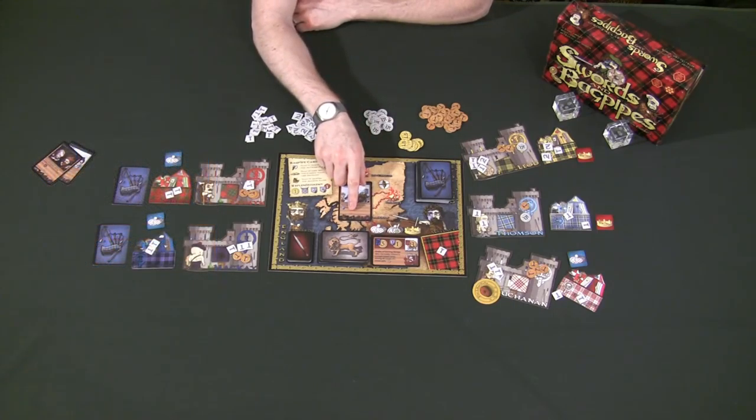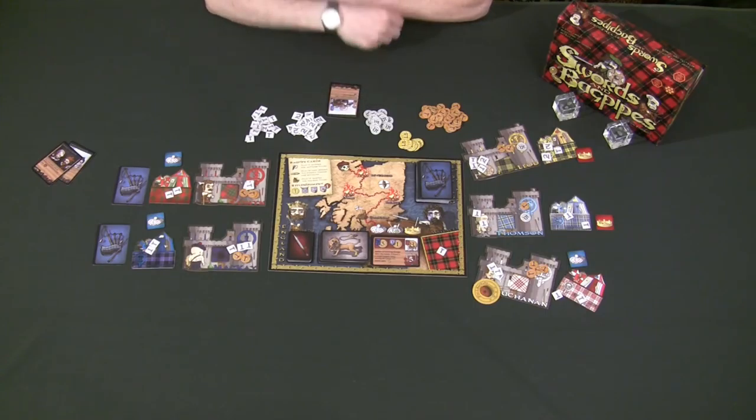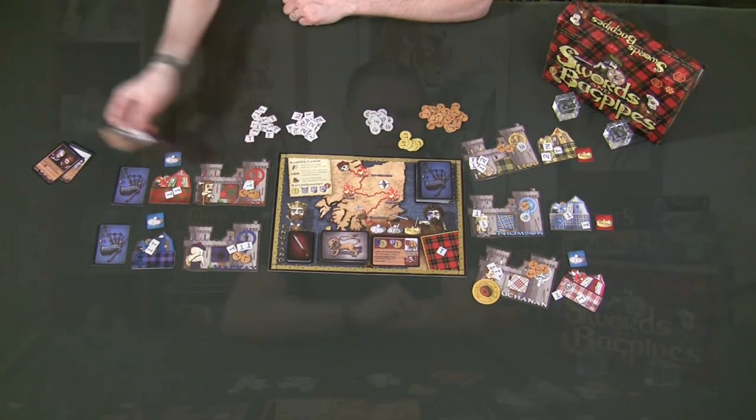If an Award Phase bagpipe card has the times-two multiplier on it, you play it, get the effect, and place it in front of you — then sometime during the game you can play it again, and then it's removed from the game. If it doesn't have that multiplier, you simply play it for its effect, discard it, and remove it from the game.